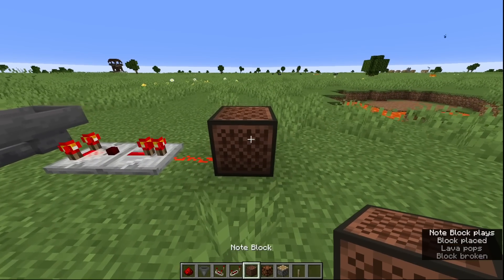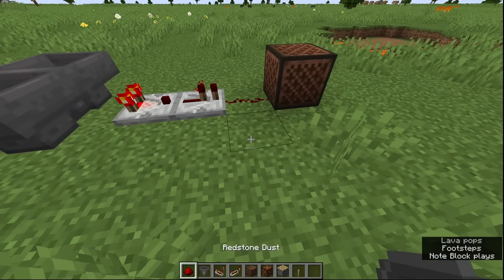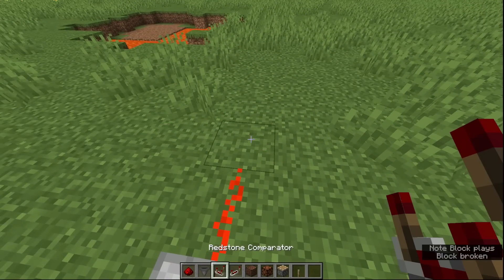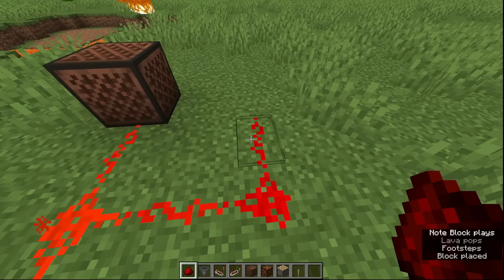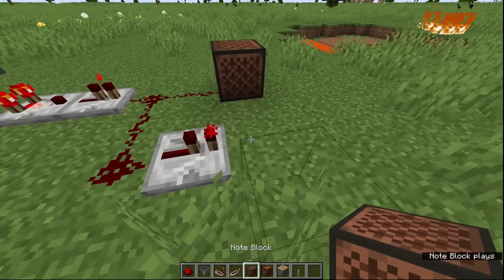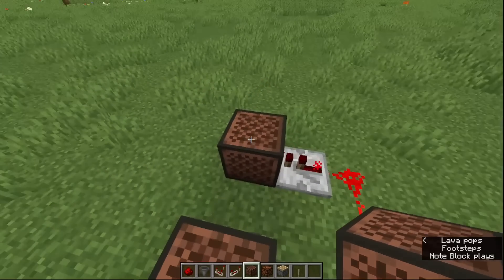Or... that doesn't sound great. Well, it does - sounds alright. But if you added in something like this: a note block, some more redstone off here, and a repeater. Now a repeater will delay the signal. So when we place this one... we can start making a tune. That's incredibly useful if you want a beat like that.